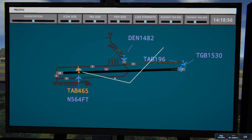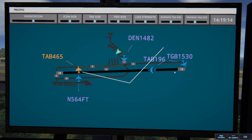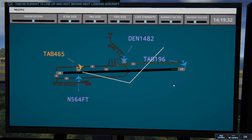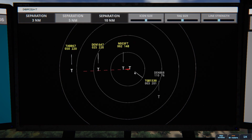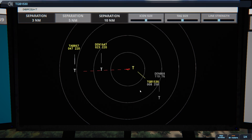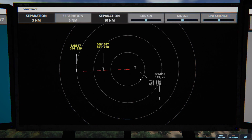Standing by, 64 Fox Tango. Globe 465, taxi to terminal — it's not Globe, it's something else. Leslie 465, taxi to terminal. Denali 1482, continue taxi. Leslie 196, runway 10, line up and wait behind next landing aircraft. Continue taxi, Denali 1482. Globe 1530, contact departure. Leslie 1906, runway 10, line up and wait behind next landing aircraft.